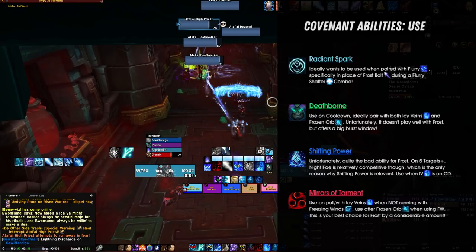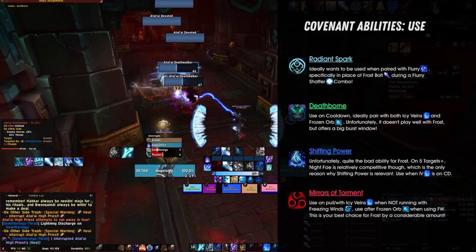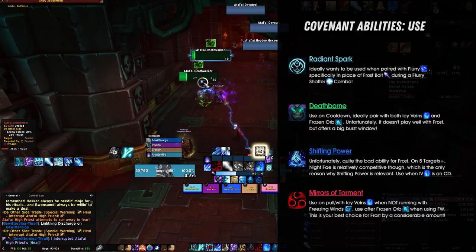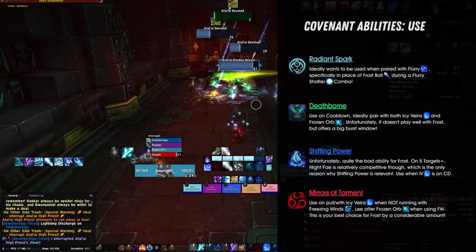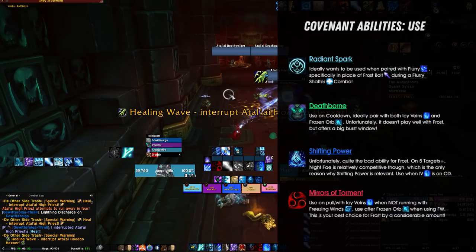Last but certainly not least, we have Mirrors of Torment — your best Covenant ability. Mirrors of Torment gives you three extra Brain Freeze procs every one and a half minutes, which is actually quite huge because this also results in six Winter's Chill applications on the target extra. When running with Freezing Winds, you'll want to hold on to Mirrors of Torment for after Frozen Orb is finished, as otherwise you will get an almost unmanageable amount of procs — you'd already be wasting Fingers of Frost procs during a Blizzard cast if you chose to also use your Brain Freeze from Mirrors of Torment. When not playing with Freezing Winds, so in pure single target, you'd be using it on cooldown. Either way, it's incredibly simple to use and offers a very high amount of extra damage every 1.5 minutes.